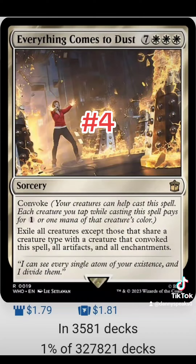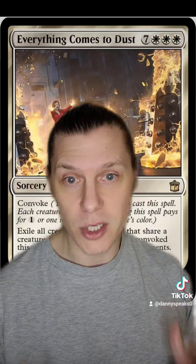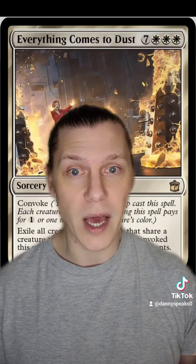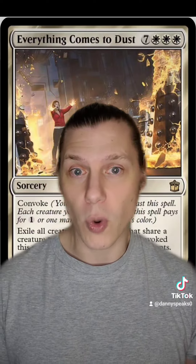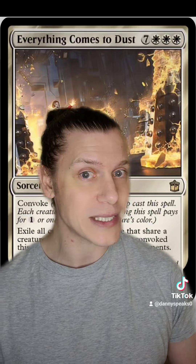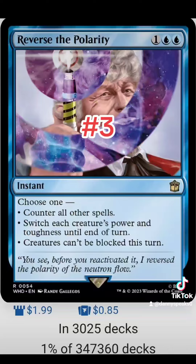Number four is Everything Comes to Dust. For seven, white, white, white we get a sorcery with convoke: exile all creatures except those that share a creature type with a creature that convoked this spell, all artifacts, and all enchantments. White has a lot of board wipes, but if you're in a creature typal deck — and it's not specifically human typal since they're the most common creature type — then I think Everything Comes to Dust becomes one of, if not the best, board wipe you can include. Being able to keep all your typal creatures on the field while decimating opponents' board states and also cleaning up artifacts and enchantments with an exile effect — this is excellent.